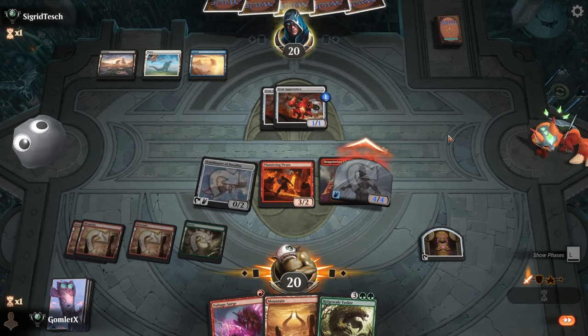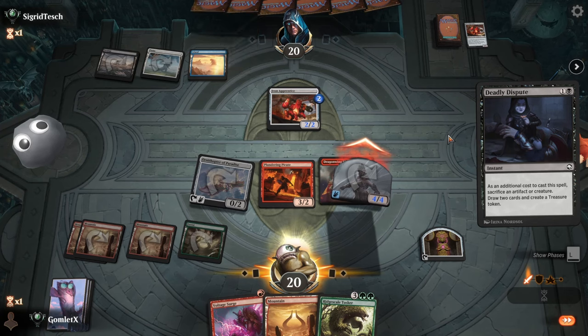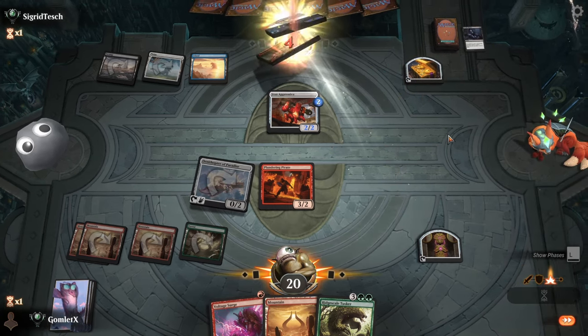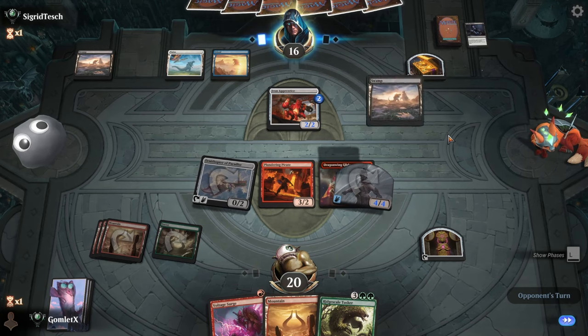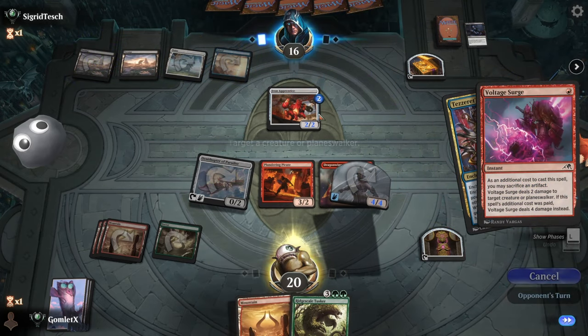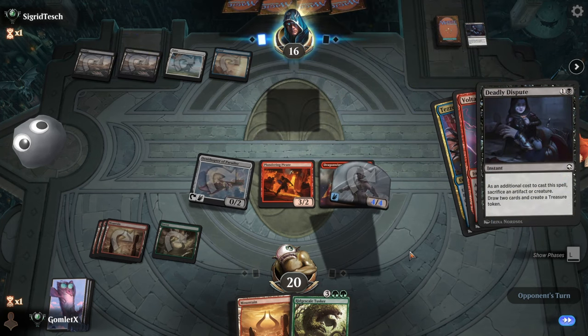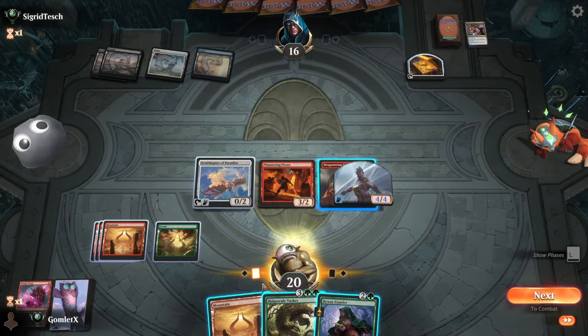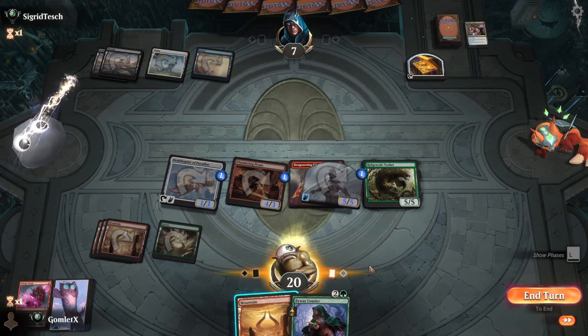Unless they have a counterspell they didn't — they might have removal for the 2/2 but we can re-equip the glider around. Just card draw with Deadly Dispute. They play Tezzeret's Touch — turning something into a 5/5 that goes back to their hand when it dies. Not helpful for them if it dies and the enchantment goes with it and they get no counters anywhere. They have no combat tricks — just Deadly Dispute — so we completely counteract their only threats and things are going swimmingly. Here's the Tusker — they need a board wipe to stand any chance; they're down to seven.